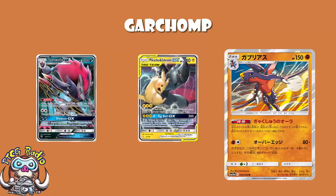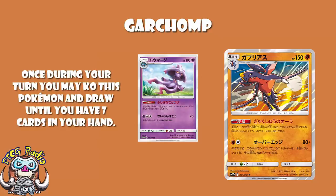The weird thing here is that I said you'd just use Mismagius — KO it, draw until you've got 7 cards in hand — and I suggested that would be what you'd use to get this rolling. But ladies and gentlemen, this deck does not play Mismagius. There's no Mismagius in this deck. So how does it actually run?